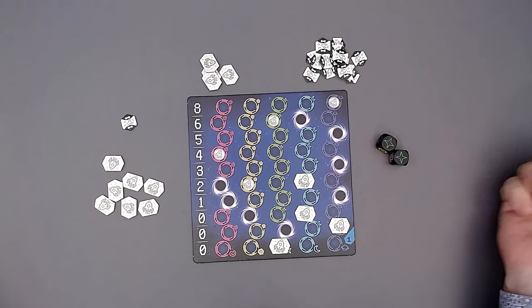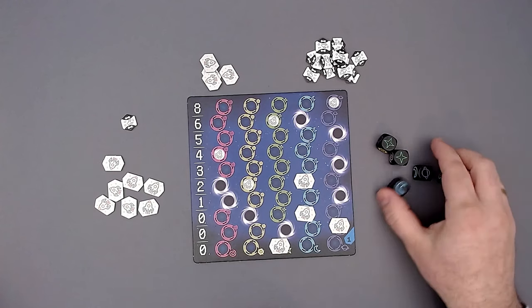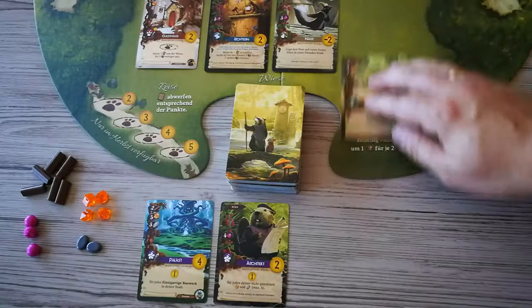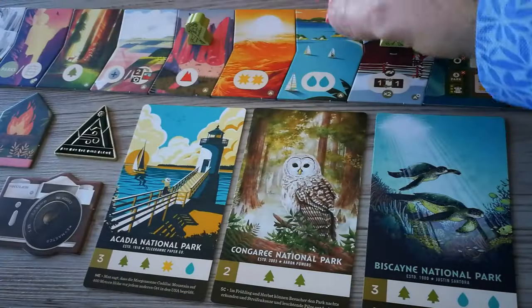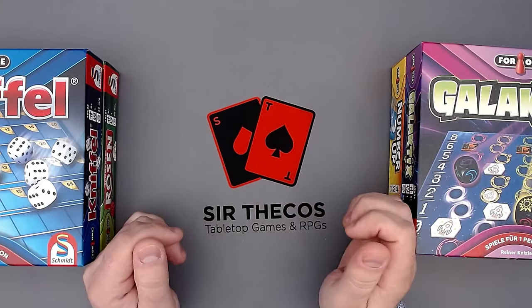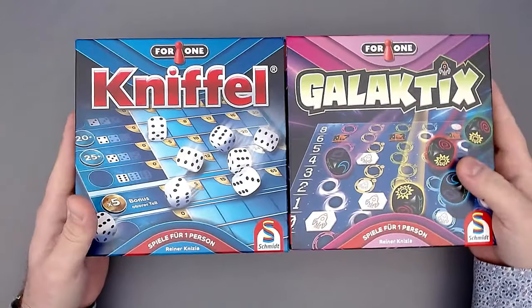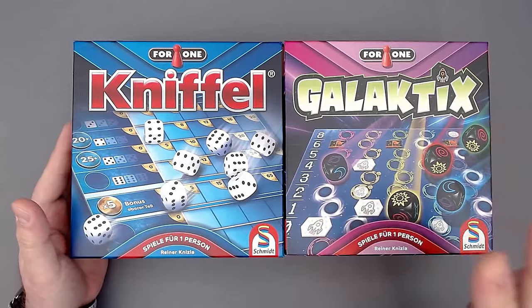Let's go for green. Come on, come on, come on. I'm really unlucky, but you know that by now, right? Hey everyone, this is the Fagas, and in the quest to show you all the 4-1 solo games designed by Renek Nizia, I will show you Galactics today.